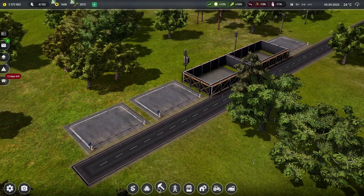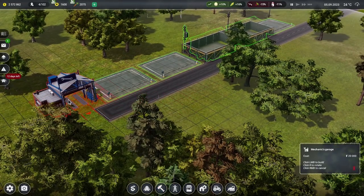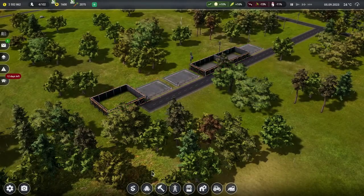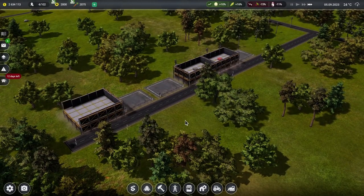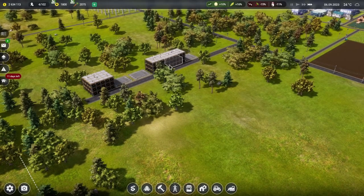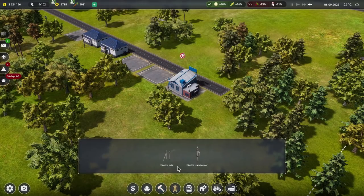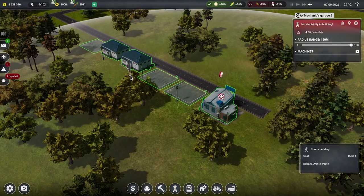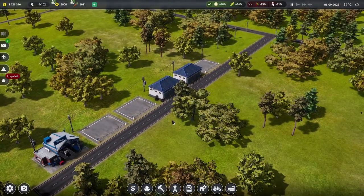We've got good vehicle storage sorted. Now let's get a mechanic in. The mechanic building is like a vet but for cars. The mechanic can go just there and reach all the different garage spots. We'll have a two-way road in front of the mechanic's house. Power is connected — lights on, mechanical stuff sorted. Happy with that.